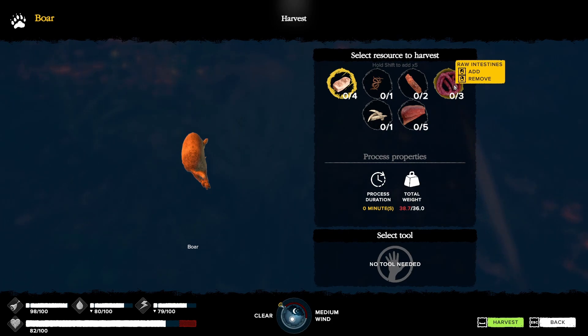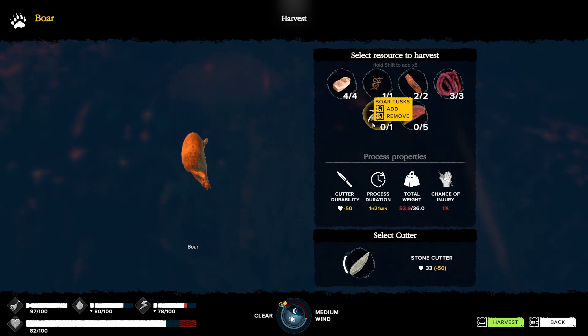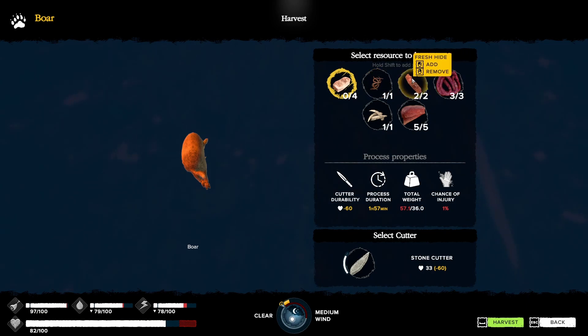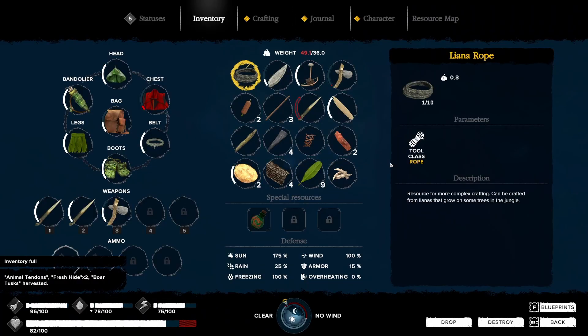He's got so much stuff. He's gonna put me overweight again. I need all this — that meat. Insufficient tool durability. Seriously? The tendons... let's not get the fat. The hide we need. I don't know about the intestines, let's pass on that. Tusks I want. Do I have any more stone? Let's get rid of some of the meat, unfortunately. Now I'm way overweight — oh my God.